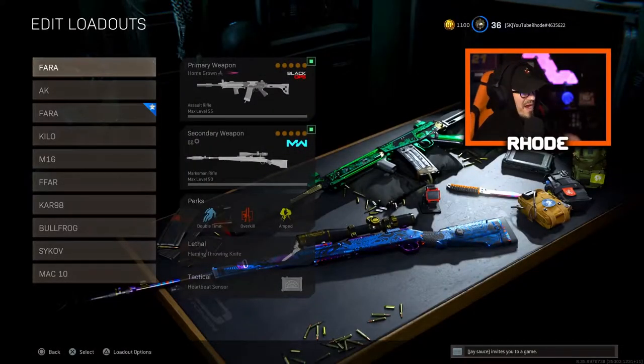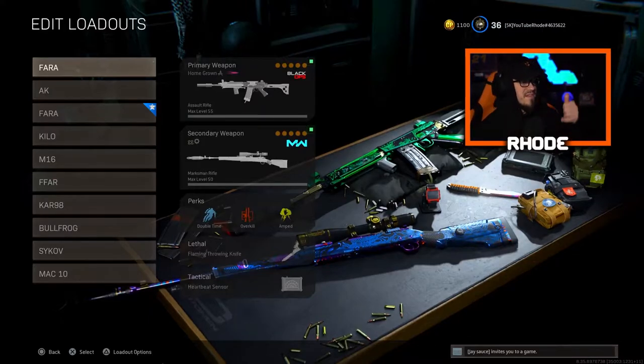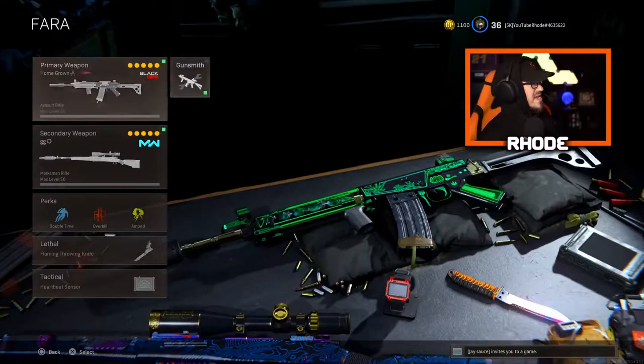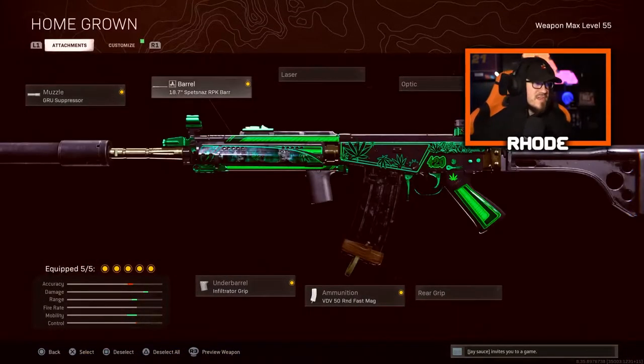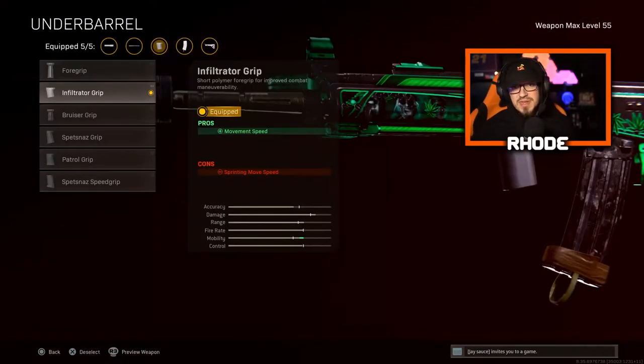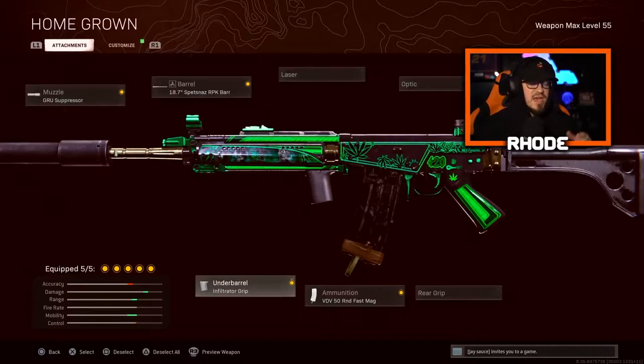This is the class we are rocking today. We're running the FFAR and the CAR — those are my attachments right there. For the FFAR, I'm running the Groove Suppressor, the Spedness RPK Barrel, the KGB Skeletal Stock for better movement, 50 Round Fast Mag, and for the underbarrel the Infiltrator Grip for better movement speed. This acts kind of like an SMG, similar to the FFAR in its prime. The time-to-kill is very fast, so I recommend you try this setup.